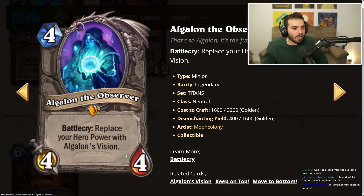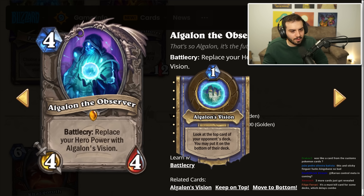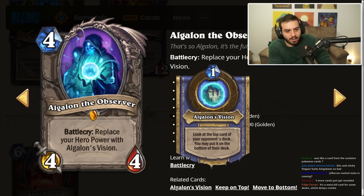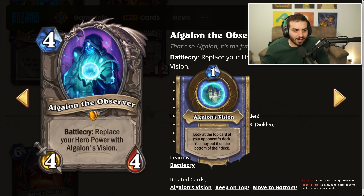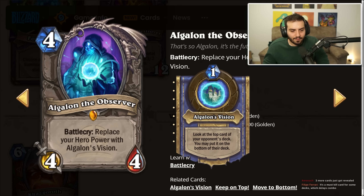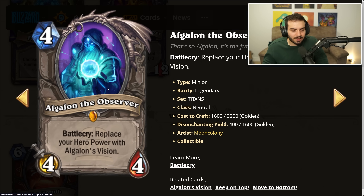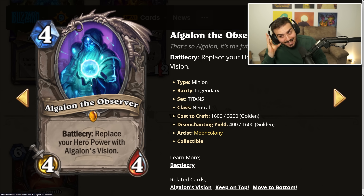There's a four-mana four-four that replaces your hero power with 'His Vision': a one-mana hero power to look at the top card of your opponent's deck and optionally put it on the bottom. Really cool card, but I don't think it sees play — it's too specific. The only class that really wants this is Priest, though as an ETC card against combo decks it might work.